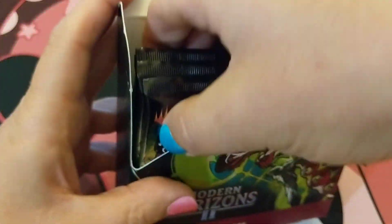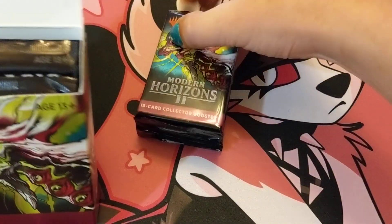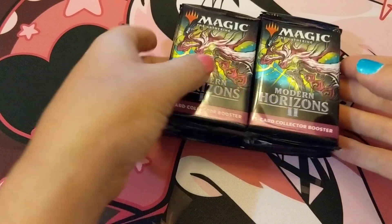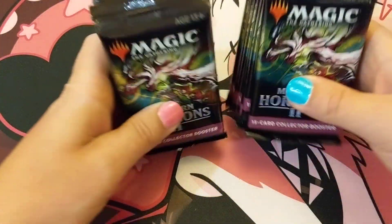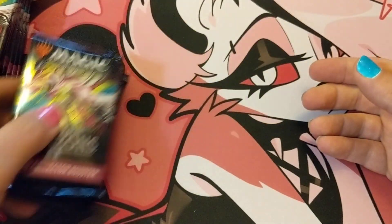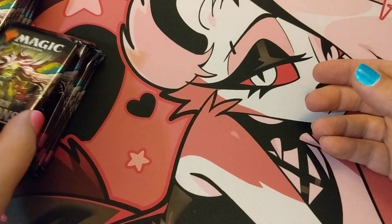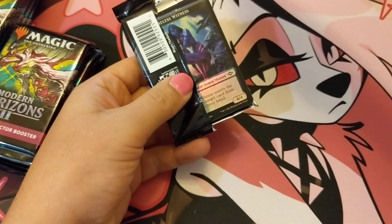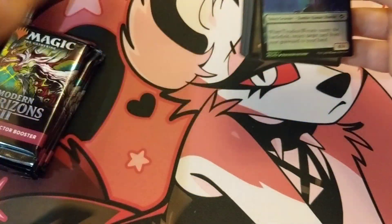I mean, this is a great set. I thought it was really a home run box — I mean, just the fetches alone, but really the evoke elementals, Ragavan, there's all sorts of good stuff in this. Collector boosters — let's dive in.